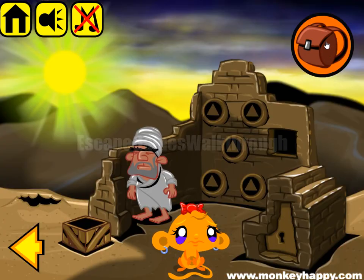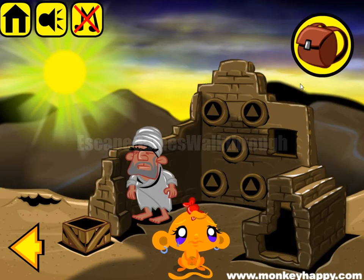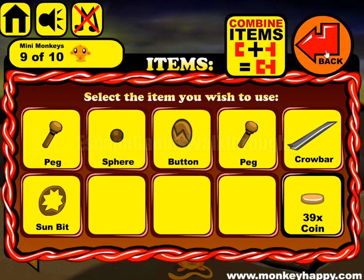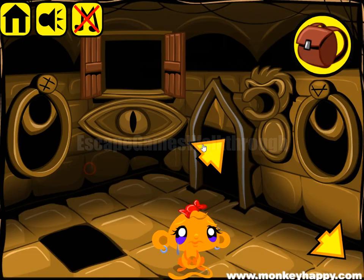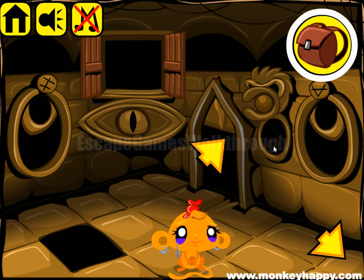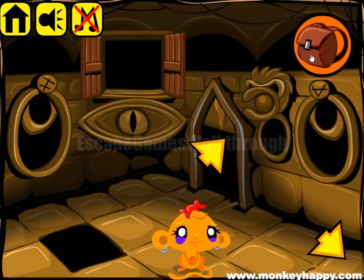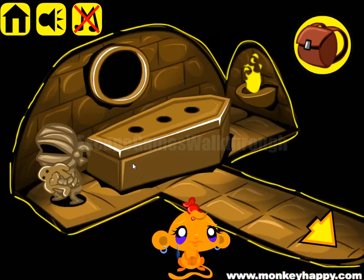We have a key, and here we found a sphere. This sphere we put here to the statue. We have found the third pack. We have only 39 coins, so we missed one somewhere.